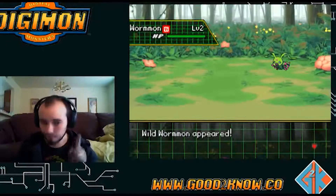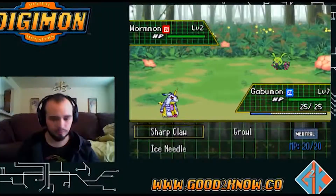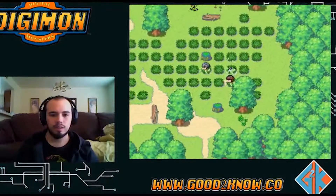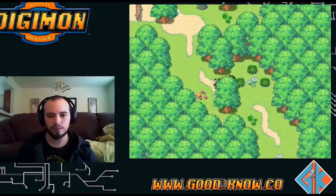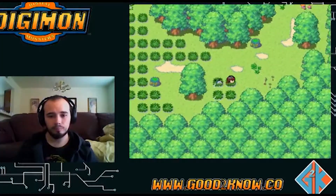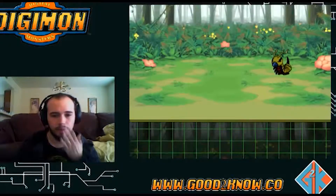I'm actually gonna hold out for Kunamon - I'm gonna catch my own. I don't want to get too far ahead level-wise. There's a Floramon around here also which I would like. Floramon's actually pretty cool - it has a lot of damage over time moves, poison moves, and confusion. Off the bat, Kunamon - there we go, I'm gonna get this one.